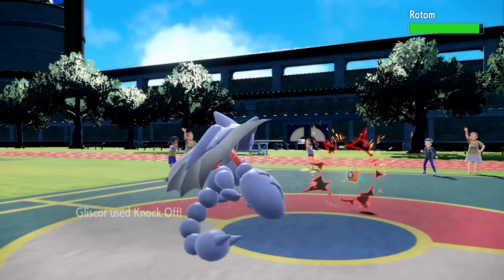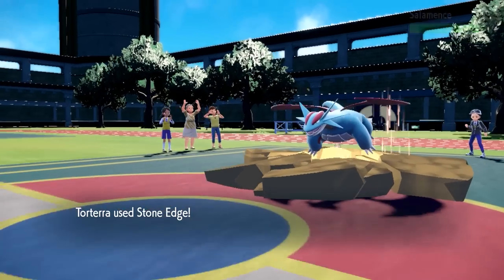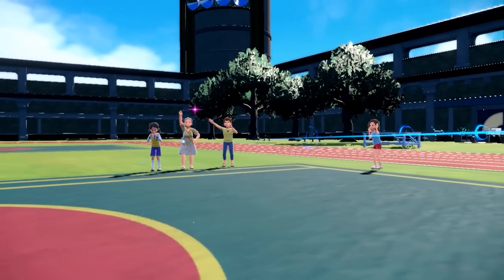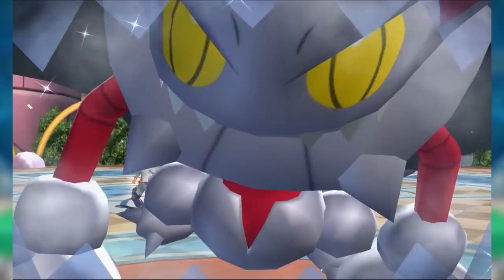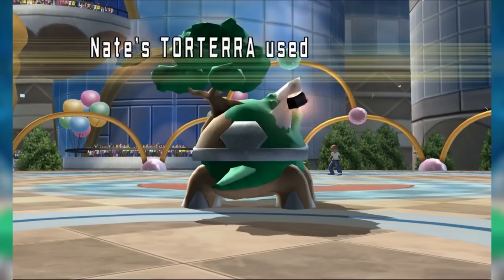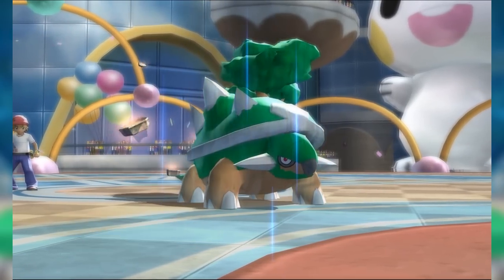We're starting off with a pair of Generation 4 Ground-types, neither of which were seen in Gen 8, but now have immediately made an impact upon their return in Gen 9. On one hand, we have Gliscor, which has never been anything less than an OU staple, and has even ventured into Ubers on occasion. On the other, we have Torterra, which has never had any OU viability whatsoever.